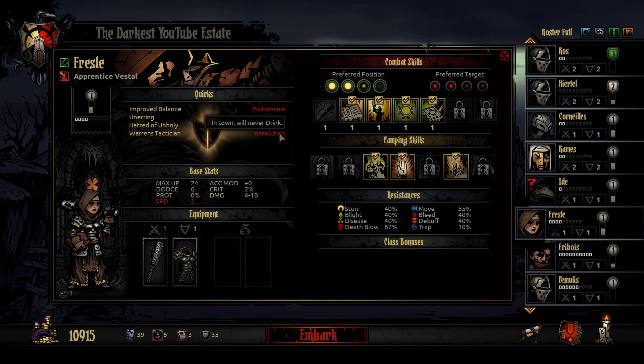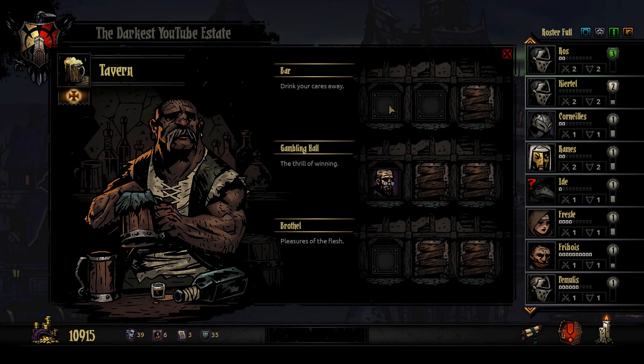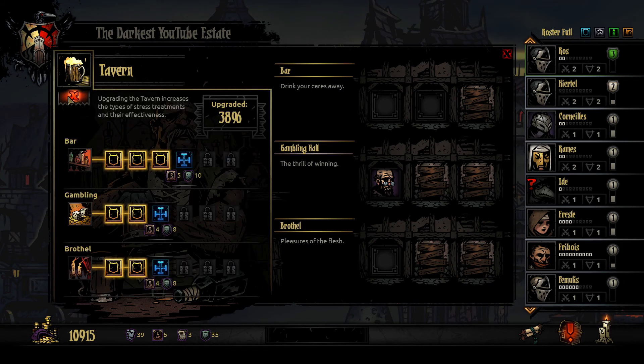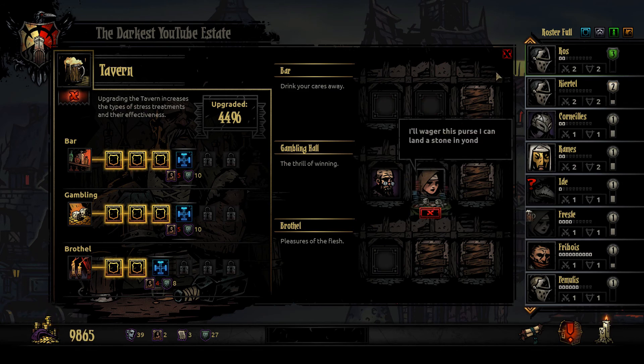I actually really like this healer, so she won't go to the bar. What do I got for upgrades here on the brothel? This increases the slots - so you go stress recovery, reduced cost, number of slots, stress recovery. Let's add a second gambling slot and get Fresla in there - that's a thousand gold for that.